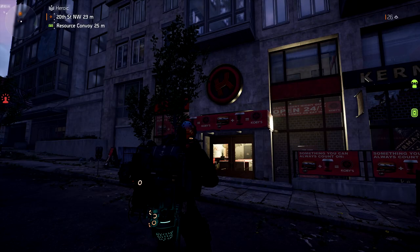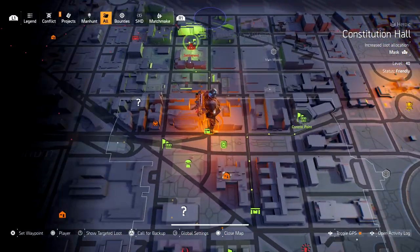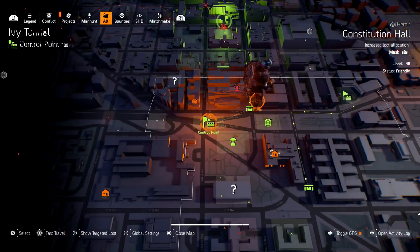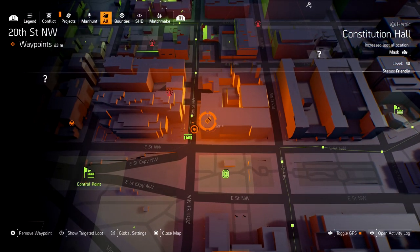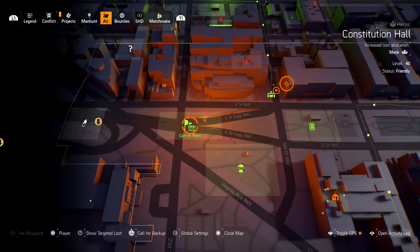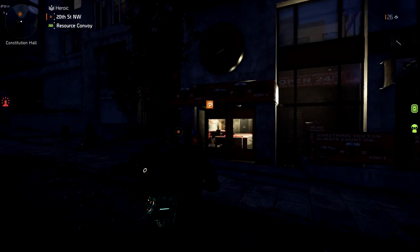There is going to be another restaurant we have to head to, and this one is going to be located right here in Constitution Hall. If you see where the Ivory Tunnel control point is in Constitution Hall — it's right down the street. If you have this one unlocked you can fast travel there and run over.